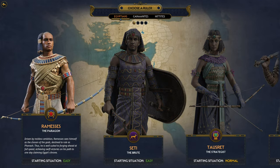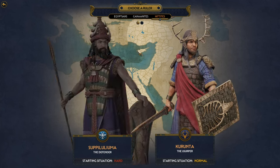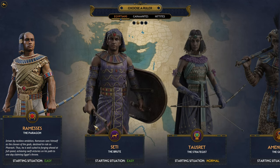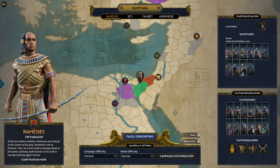We're going to go into New Game. During this early access we have 60 turns to play with Ramses from the Egyptians, and from the Hittites with Tupilu Luma — I think I pronounced that correctly. These are the two campaigns available until the full release. We'll start with Ramses, seems like the basic experience. 'Ramses the Paragon — driven by reckless ambition, sees himself as the chosen of the gods, destined to rule as pharaoh.' Starting situation: Easy. My greatness will eclipse all.